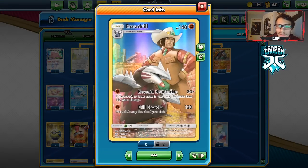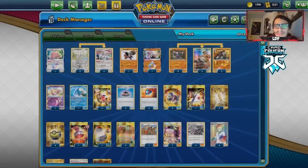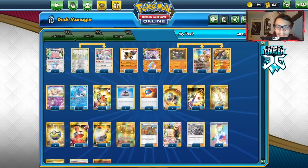We have Drill Bazooka — one energy for 120, and it can discard the top four cards of your deck, helping you get to your 11th Hour Tackle. With Cinccino in play, you can kind of control your hand size so you don't end up losing too many important cards with Sprint, for example, if you were to play Jolteon-GX instead. I also like having the Great Ball engine in this deck.